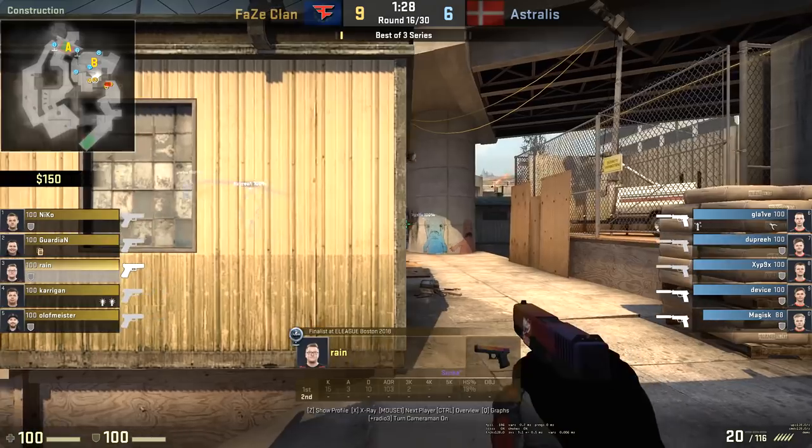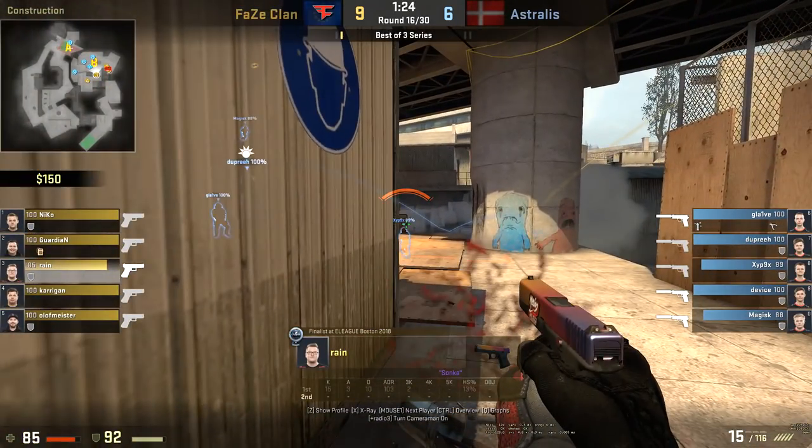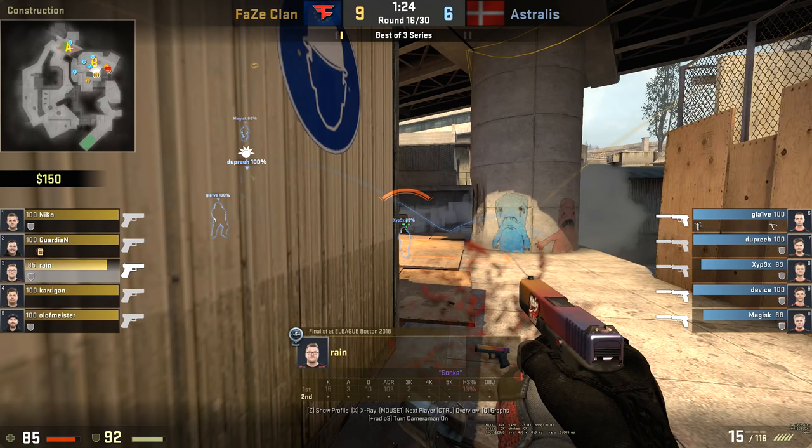Notice right now once he clears out that potential double peek coming in from there, he's locking off the next spot where Zipex will move from. I want you to notice his concentration right now — while the rest of his team is coming out monster, Niko still has a little while to go to peek into the water area or that ramp.